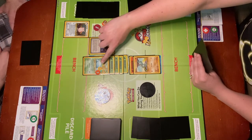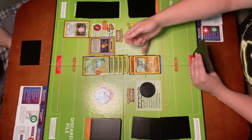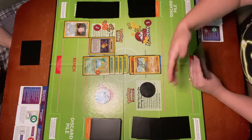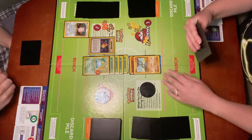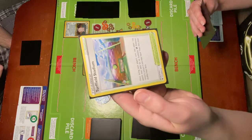If you notice, Venusaur already has 80 damage on him, and he only has 100 HP. So 20 plus 80 is 100. He is maxed out of his HP, so he is knocked out. Now I get to take a prize card because I knocked him out.